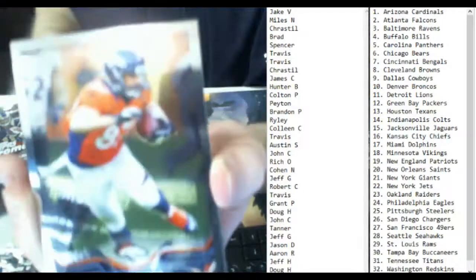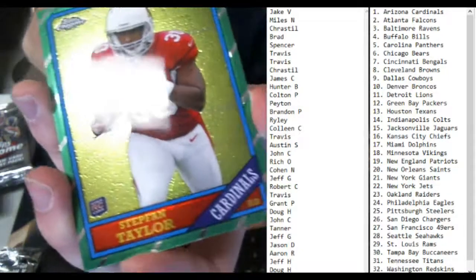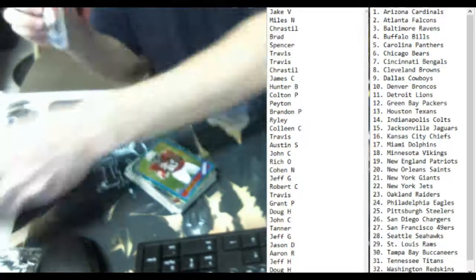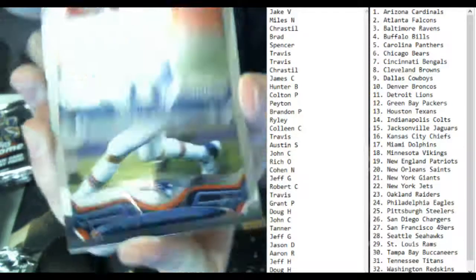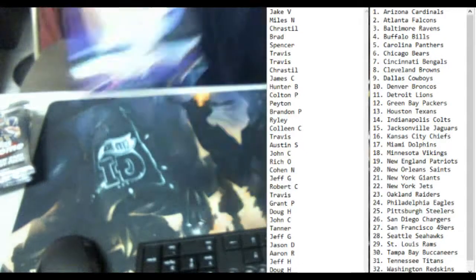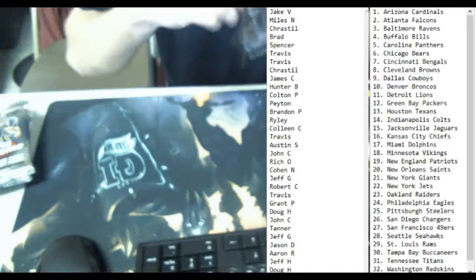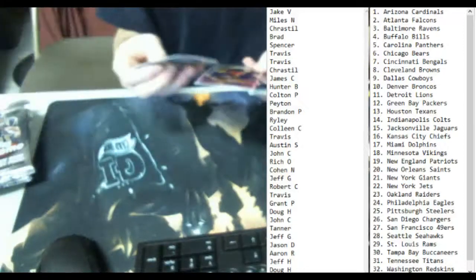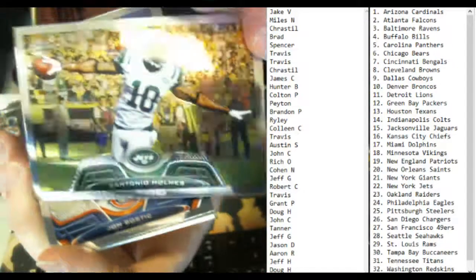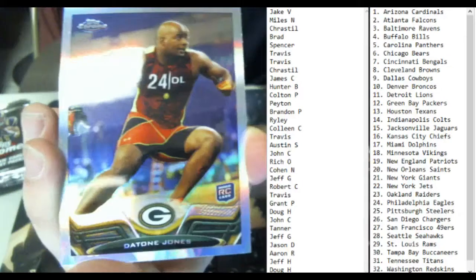Got an old school card in the back — Stephanie Taylor, old school. That was a Christian Ponder Black Border Refractor there for you guys. That was a Santonio Holmes sideways card, John Bozick, Christian Michael, and then a Dayton Jones Refractor there for you guys.